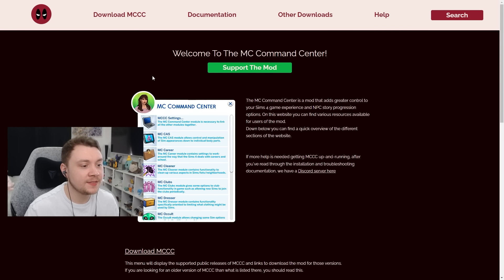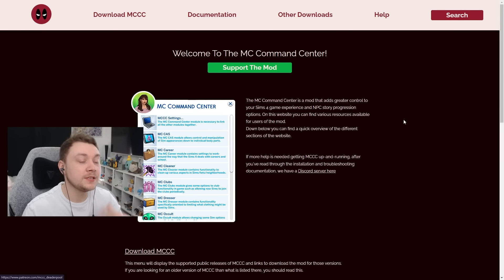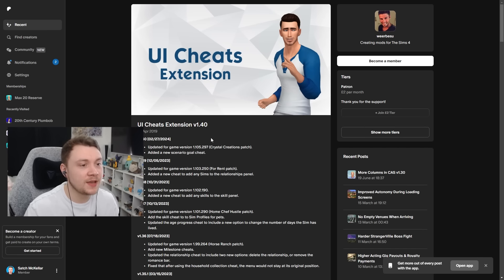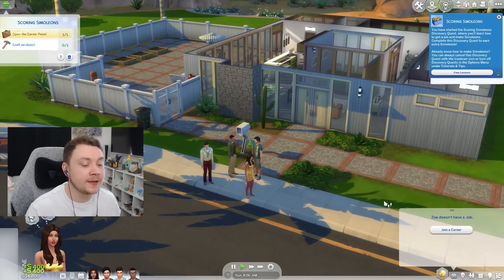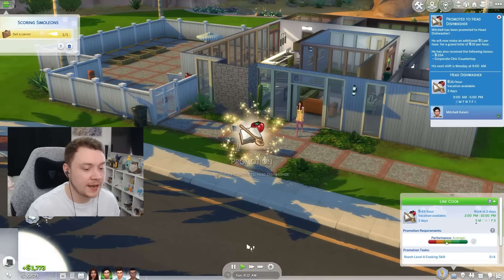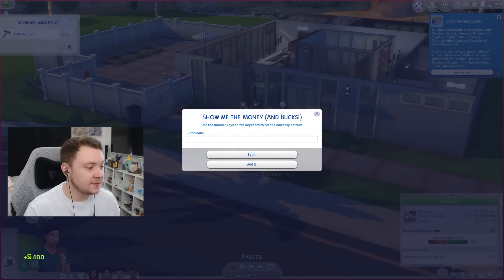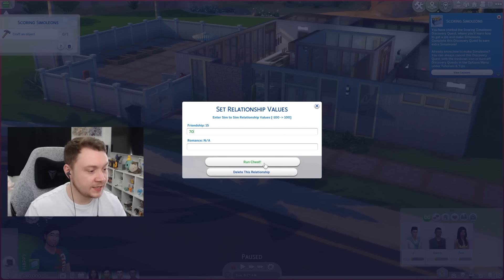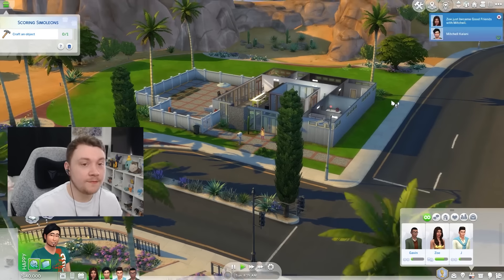The next mod is MC Command Center — your ultimate cheat mod. If you want to quickly give a sim a certain career, cheat the way they dress, cheat their relationships, or make them pregnant, you can. It speeds up the whole process of giving your townies lore and stories. Another one is the UI Cheats Extension mod, which does something very similar but is a lot more intuitive. With it installed you can right-click on almost anything — right-click a sim's job to immediately promote them to level five, right-click household funds to change the amount, right-click a relationship to change it instantly. It's a very, very useful mod.